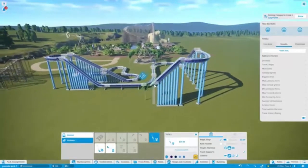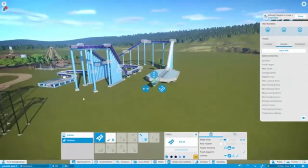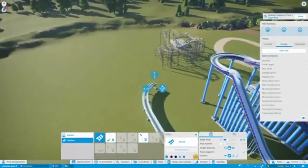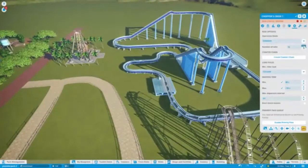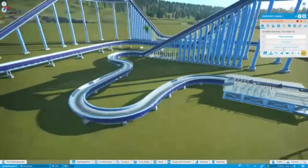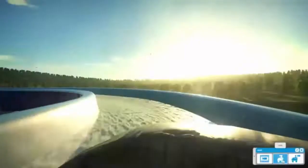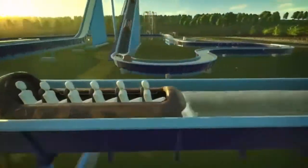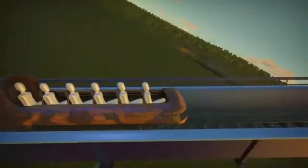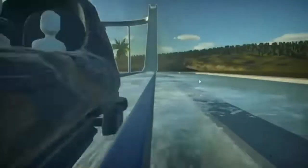I'm adding another drop with a splashdown section, which will get people wet. I tried to make it extend past the path a bit. I'm experimenting with the number of boats, since you don't need block sections on a log flume in this game. The ride doesn't go the fastest, which allows for good theming, and I'm getting some shots of the log flume which could be useful for thumbnails as well.